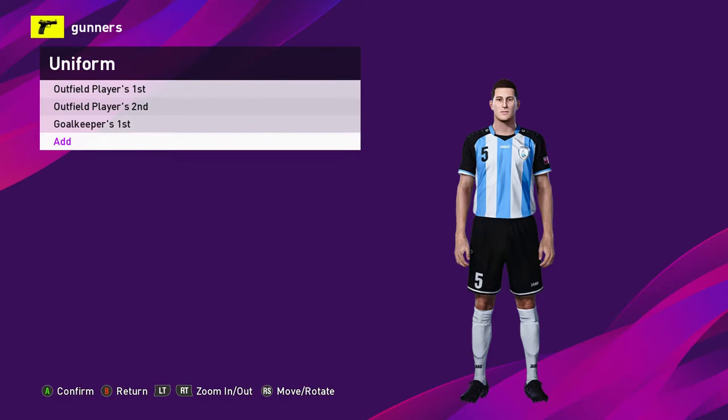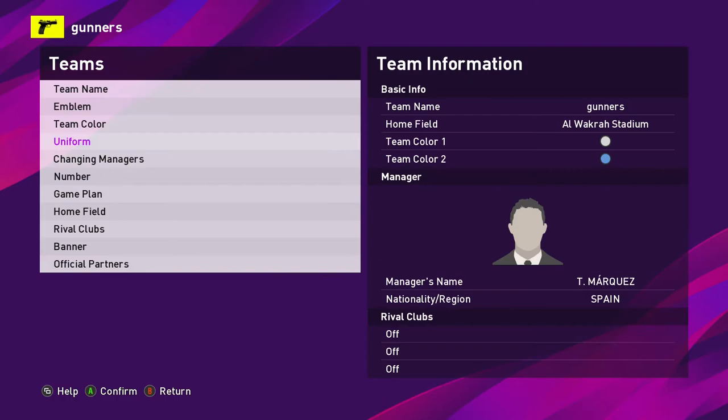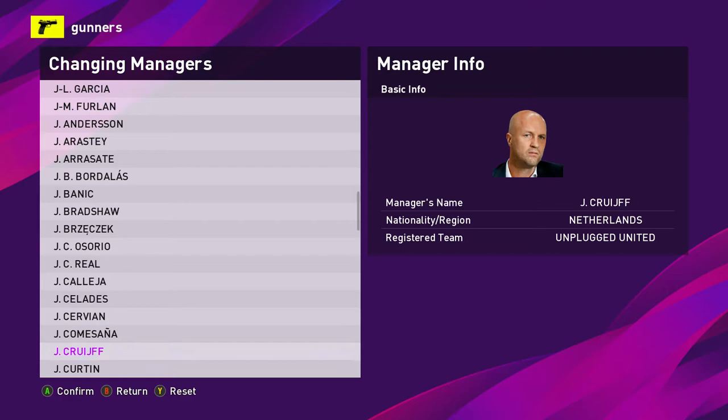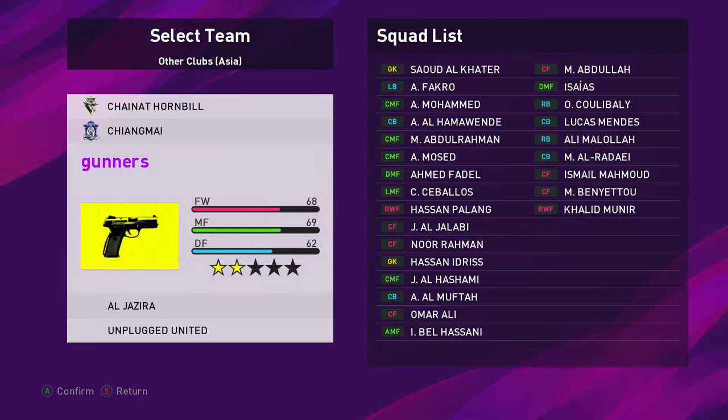So there we go. The rest is just left for you — it's basic work. You just edit, get creative with your kits and anything else you want to do. You could import kits, but if you import kits the emblem on the kit won't be your emblem because those kits were made that way. You could use the kit creator and create your own kits. Just get creative — change the stadium, change the stadium name, change the top.